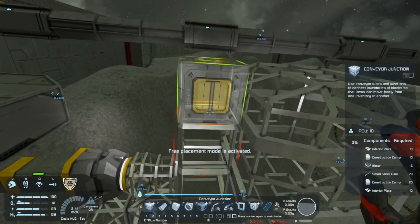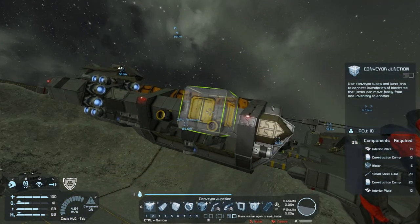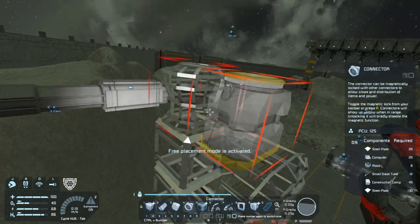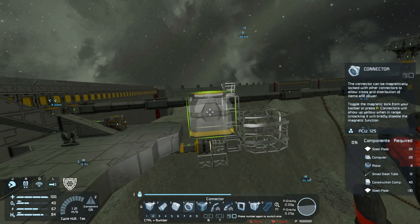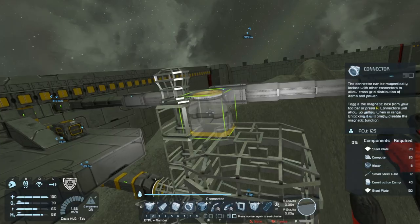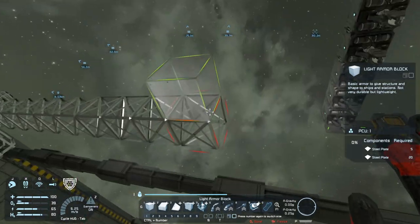Let's get a frame for some armor. We can have our top connector located — they should be able to pass over this one. Yeah, the welders can pass over that, so that's where we're going to have our top connector. This is going to look like one weird ship, but we can move it later, we can adjust. Let's get ourselves a line of armor and place it along.